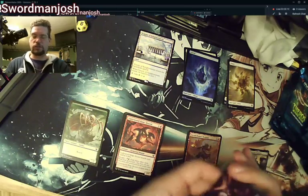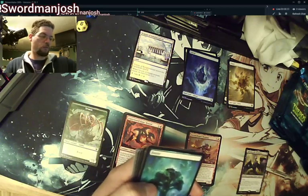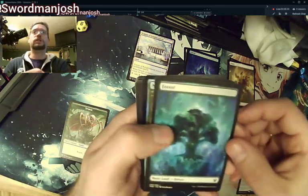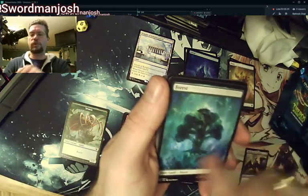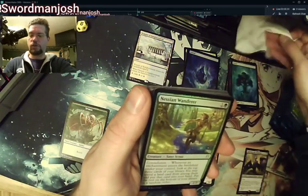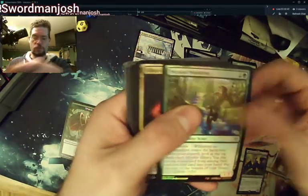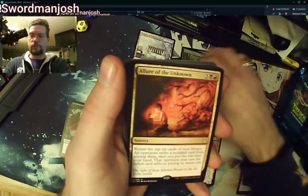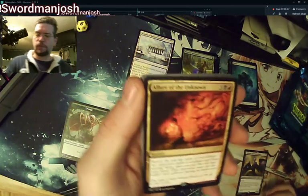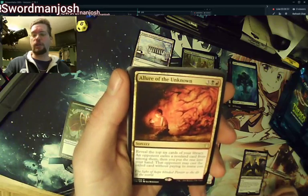Feels weird actually using the pull tab down the side of these cards — I haven't done that since Ultimate Masters. There's a Forest. Foil uncommon Niessen's Wanderer — very pretty foil. Allure of the Unknown — I don't quite know how I feel about this card, and it's not a color pairing I normally play.